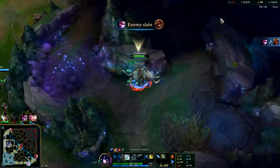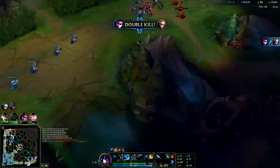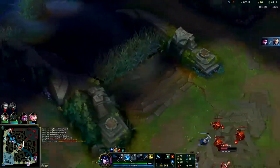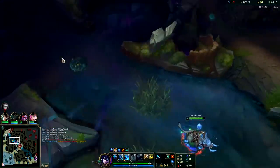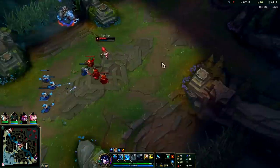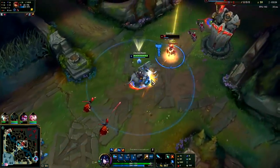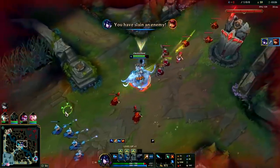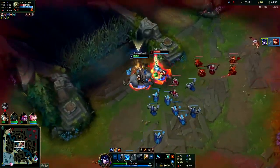I used my smite right when I had two charges — that was about the time I wanted to use it. Now we're nearly full HP, just activated a refill potion, and we're on scuttle crab before it spawns. Scuttle crab spawns at 3:15. I'm going to head over mid and gank. You can Q-flash — like I did there, Q-flash into her — got the kill! Max your W first then Q.